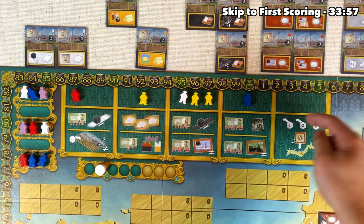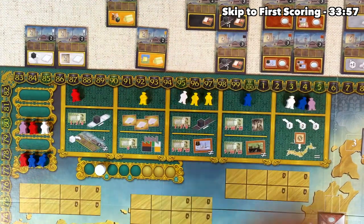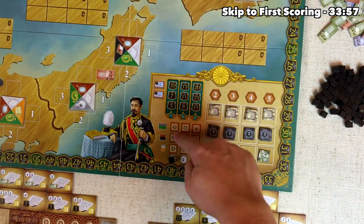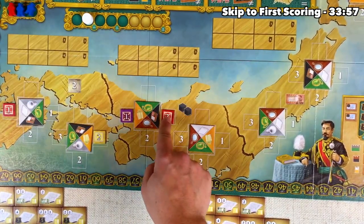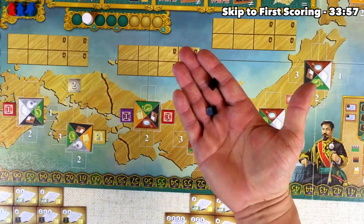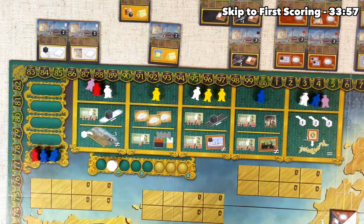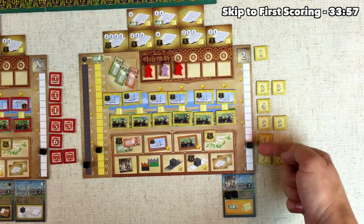The red player takes the last pink worker to put influence down, which takes these three future workers and makes them current workers. They decide to spend a single bento box to influence the board. Looking at the graph: a single bento box is a second level good, which means they get to put a three influence down. They decide they need coal and the only spot that takes bento boxes is this one, which also puts them ahead of us for influencing that region — a bit of a bummer. They get their two coal bonus. The yellow player grabs a red worker to upgrade their technology: they add the worker and spend 1,000 yen to go up once on this track, bringing them to technology level two, with a consumable blueprint still available.